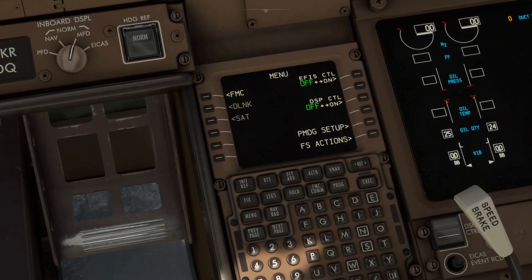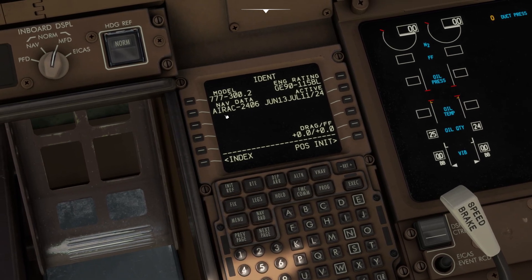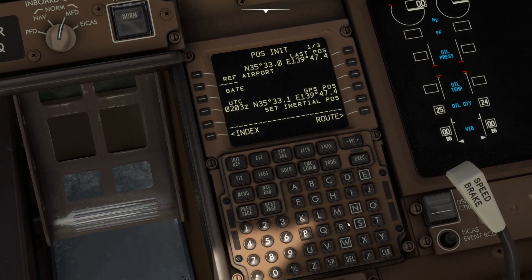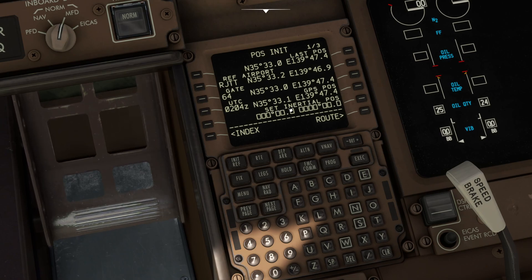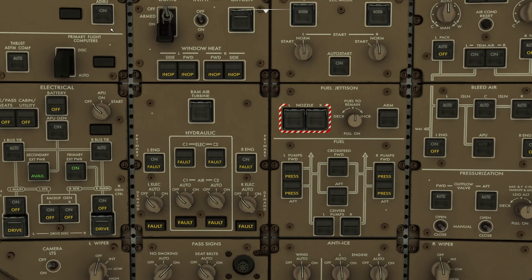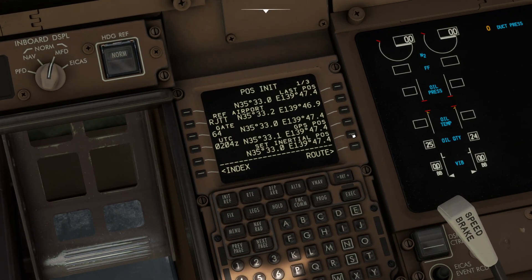Then we go down and start working on the FMC. Click on FMC — this first page we don't need to do very much. I've got the latest nav data 2406. All I need to do is click on POS INIT. It's got reference airport RJTT, then click next to that and enter gate 64. If you have not clicked the ADIRU button, the 'set initial pos' prompt will just never come up. So make sure you click the ADIRU first, then click 'last pos' and then 'set initial pos'. It takes about 30 seconds.